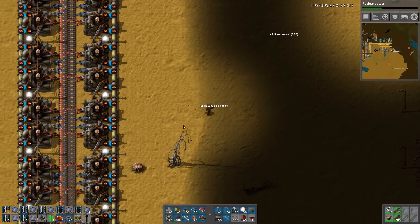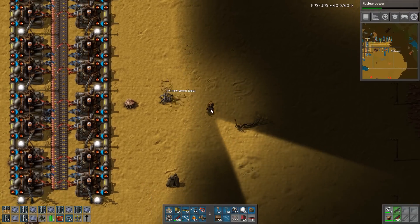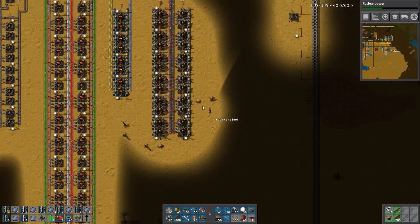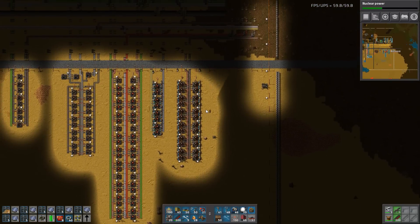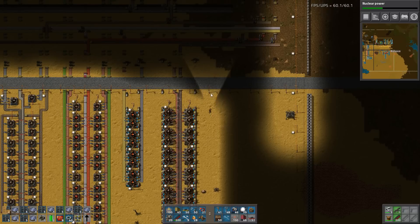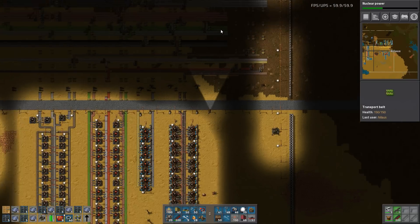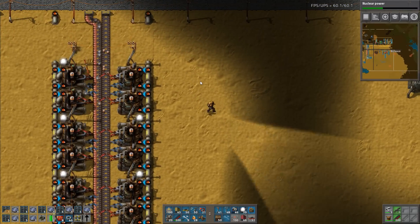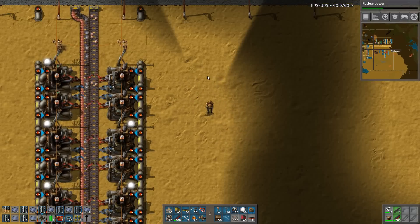Because electric engines are required for two things later on. I'm not having enough lanes on this bus - usually I do but not this time. I might say I don't need four lanes of copper, because once we get past the green circuits we don't really need that much. Look at that pathetic thing here.